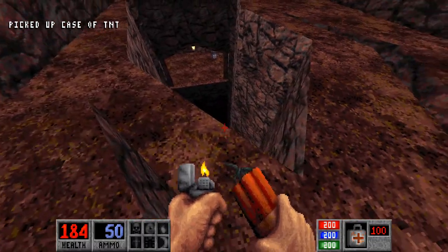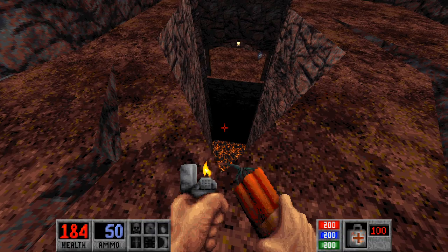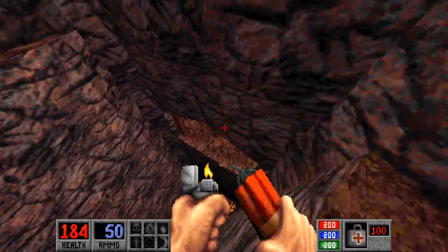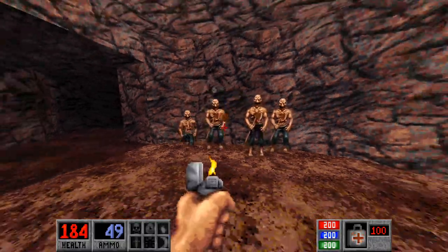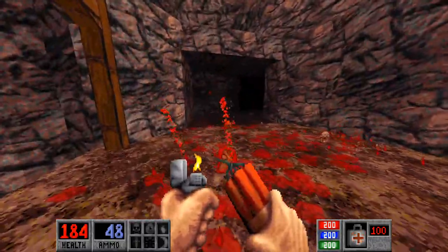Mind your step here — we have a mini earthquake that splits the ground open, and you can see down there's a big old lava pit. We don't want to fall into that, so let's just drop onto the lip of that platform. And we'll get rid of all those guys.